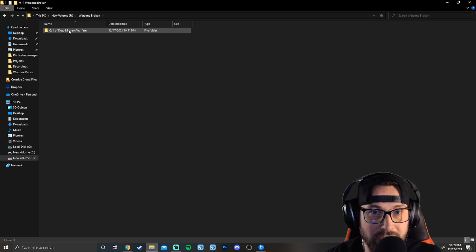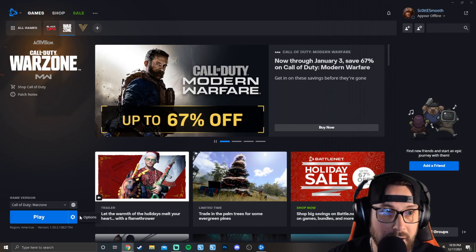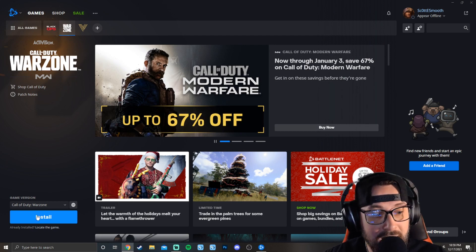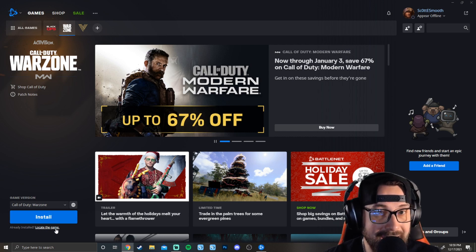Now you can see if we double-click into the Warzone Broken folder, there's the Modern Warfare folder inside. Next, we're going to get out of this, open up Battle.net or pull it back up. If you still see Play in the bottom left, just hit Play, and then this is going to pop up — you can now see that it has 'Install' and 'Locate the Game.'